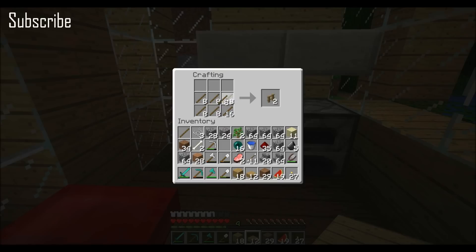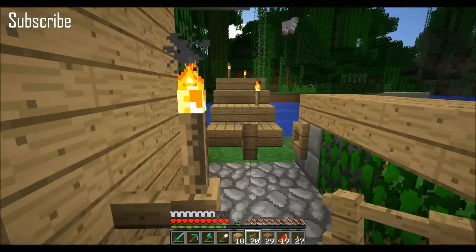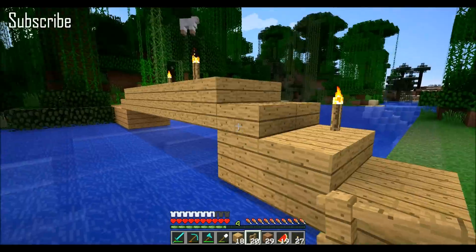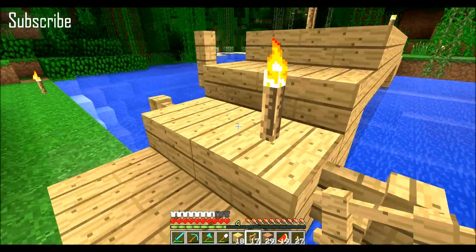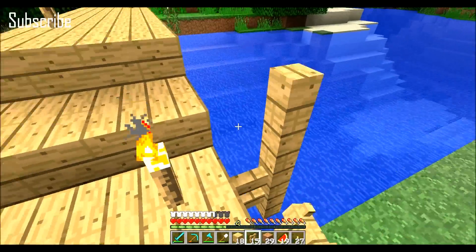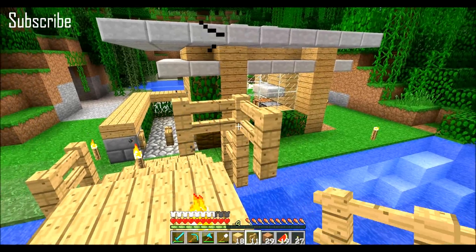We want to make some fences, because fences are good for borders — I guess you could say like outlines around a bridge. A jungle kind of bridge that I'm making here. I think I'm going to design one side and then do the other.